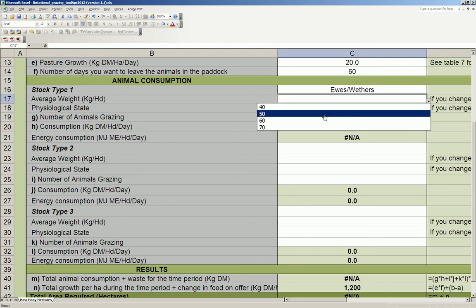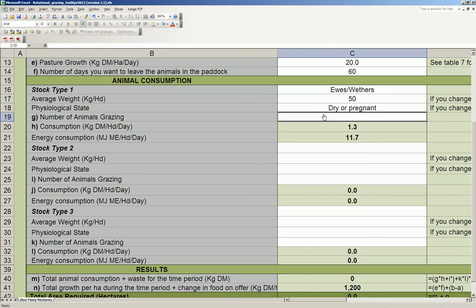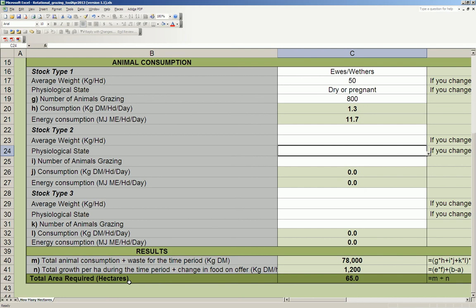For animal consumption, I've got ewes at about 50 kilos, they're dry, and the number of animals grazing the paddock is 800. Therefore the number of hectares that I'm going to require for these animals is 65 hectares.